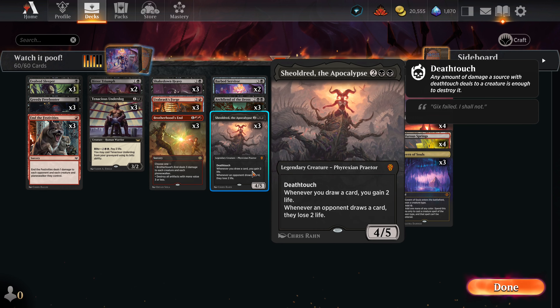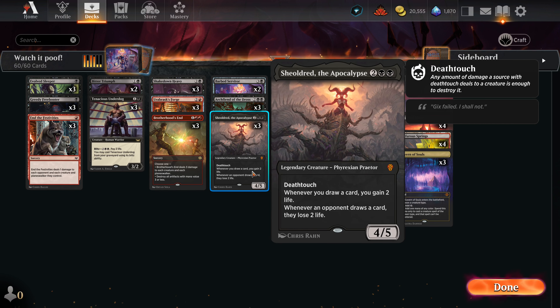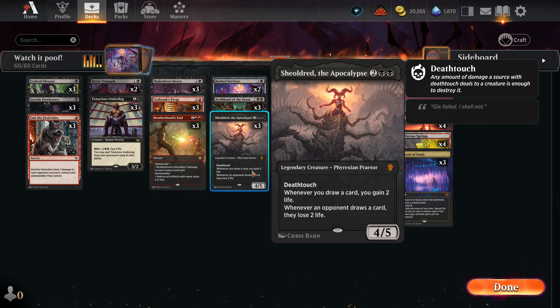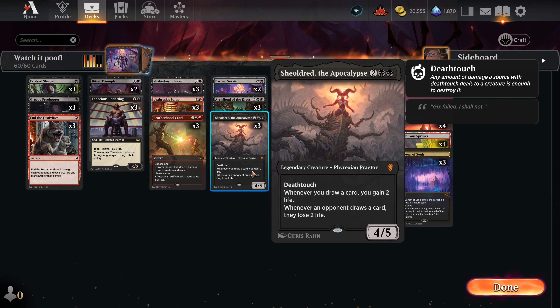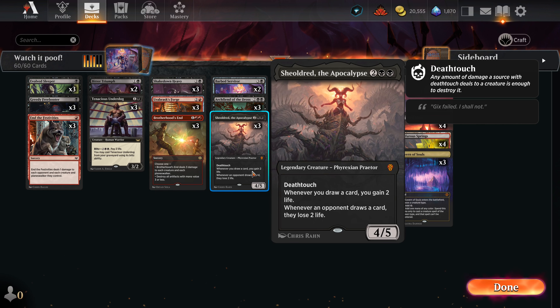Sheoldred — playing plain black, you almost have to look for reasons not to have this in your deck. If you don't have any spots, it has a forecasting cost. It's just a fantastic card. Gain life when you draw cards; they lose life when they draw cards. When it hits the board, your opponent will either address it right away or it's going to run amok all over them.